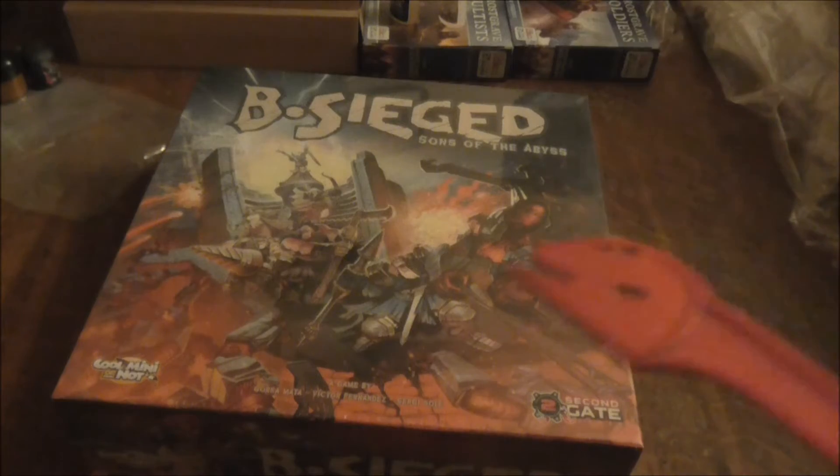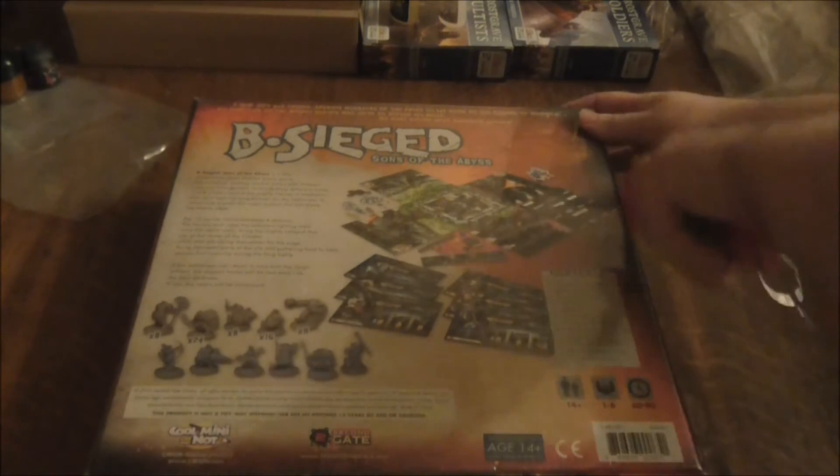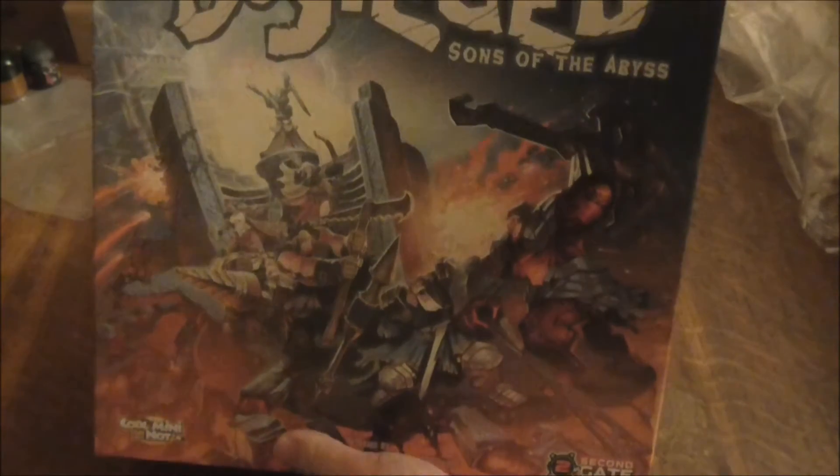I'm going to have a look at the box art because of the clear film that's on it. I'm going to use my box cutter just to take it off quickly and then we'll have a look at the different sort of artwork and stuff like that around the box. I'll keep my box cutter nearby just in case there's something inside that needs to be opened. Now let's lift this up and have a look at the box art for a second.